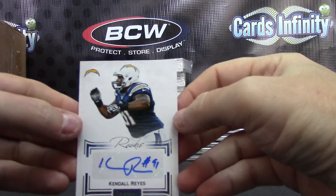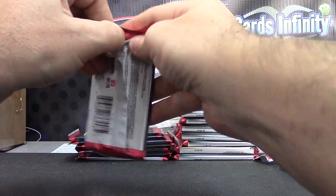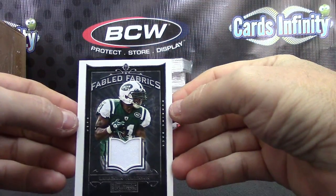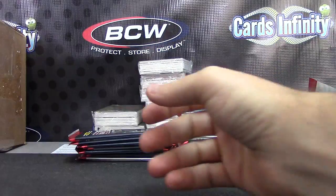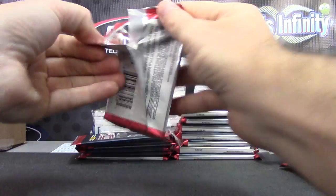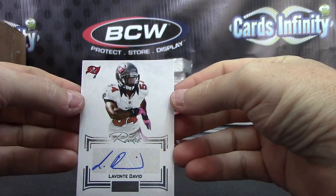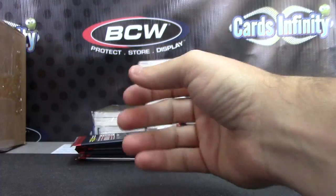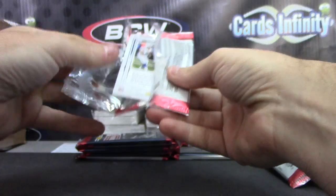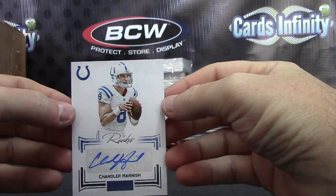Kendall Reyes, numbered to 140. LT — number to 49, jersey. Number to 25, Lavante David — autograph. Number to 140, the other Colts quarterback, Chandler Harnish — autograph.